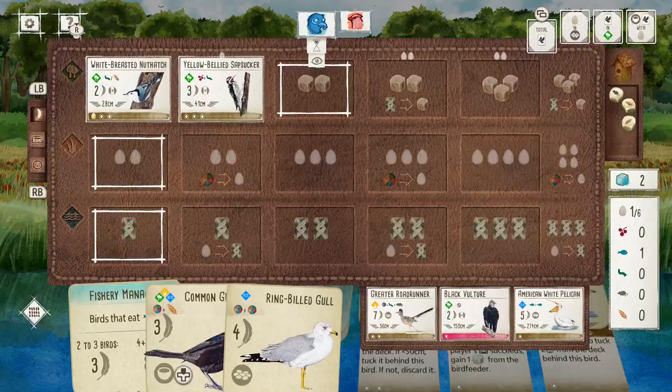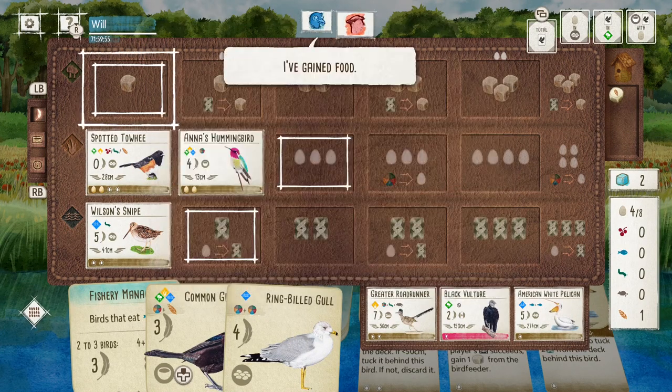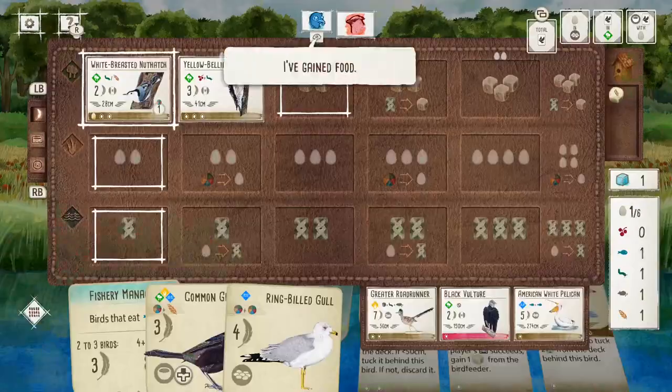I have got a couple of cooperative powers, so obviously the Snipe gives cards to everyone and the Hummingbird is giving food to everyone, so I do need to be a little bit careful that I'm not giving too many things to my opponent.